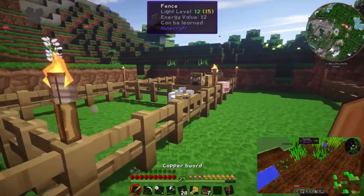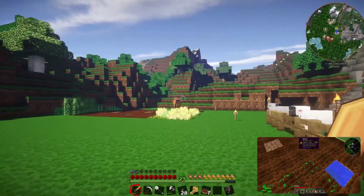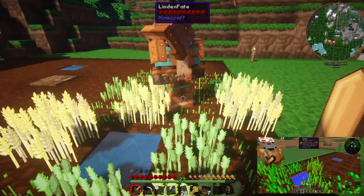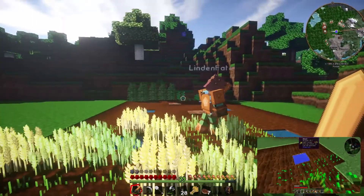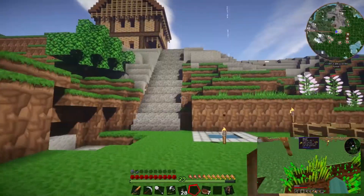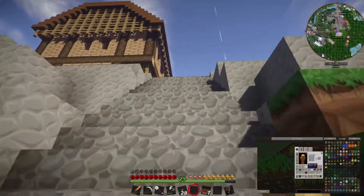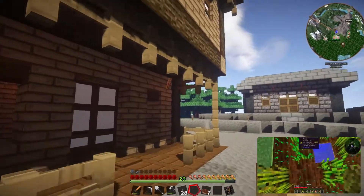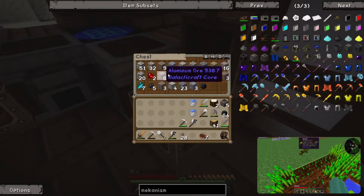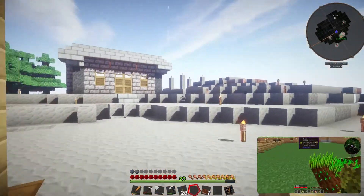We've got a couple of sheep and chickens and cows and a single pig. Good job, Linden. Alright, you go ahead and plant those and here's some more wheat. Why don't you feed the animals? So yeah, today we're going to work on some of the Mekanism stuff. We went crazy and gathered a whole bunch of materials in this chest here. Look, all this stuff we've got to smelt. But I kind of didn't want to smelt any of it until we were ready to do the Mekanism stuff.